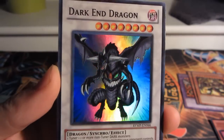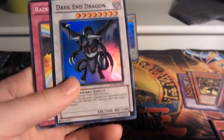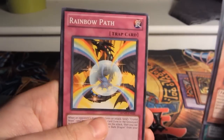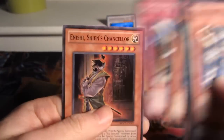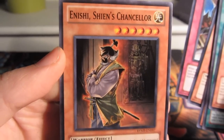Really nice pulls in this Special Edition — three packs, guaranteed three holos in one rare, so it's gonna be good somehow. Rainbow Path, D.D. Survivor, Destiny Mirage, and Shien's Chancellor.